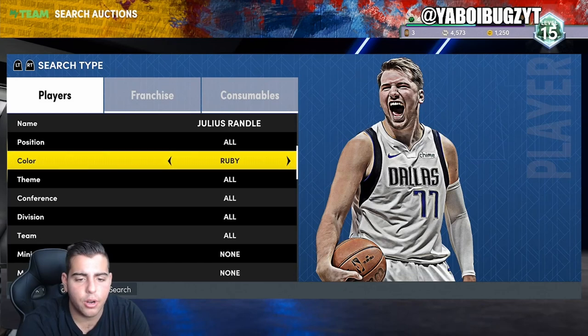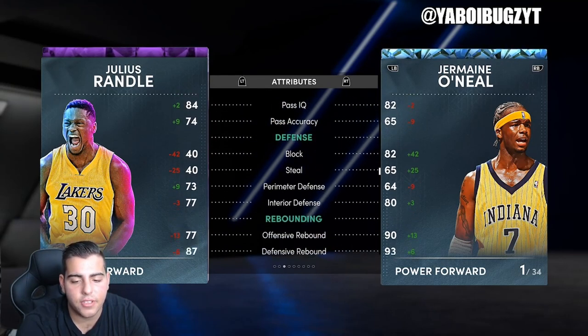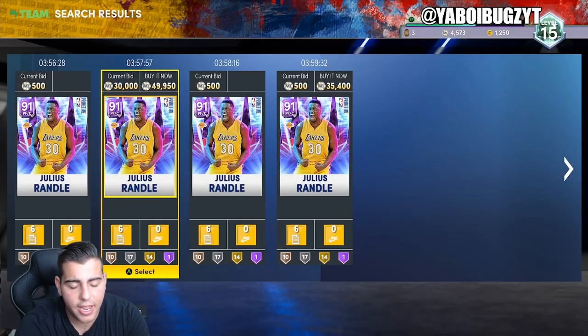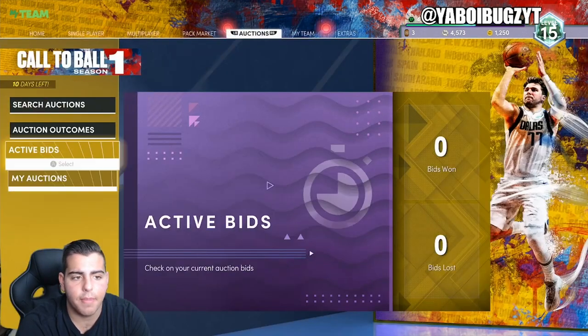Let's check out Julius Randall one more time. I got undercut — rip. His three-point shot is 83, his defense is pretty bad, but other than that this card is pretty damn solid, like really solid. That one sold — mine's up next at 43k, mine better sell.